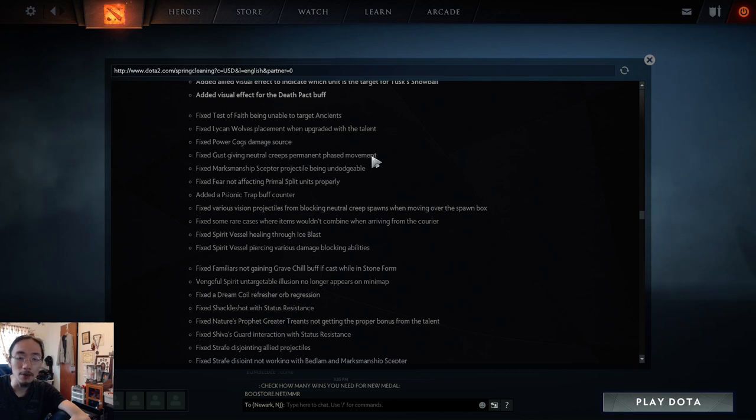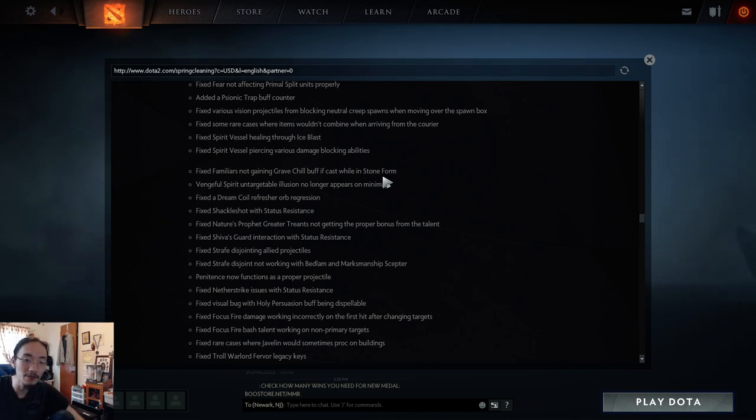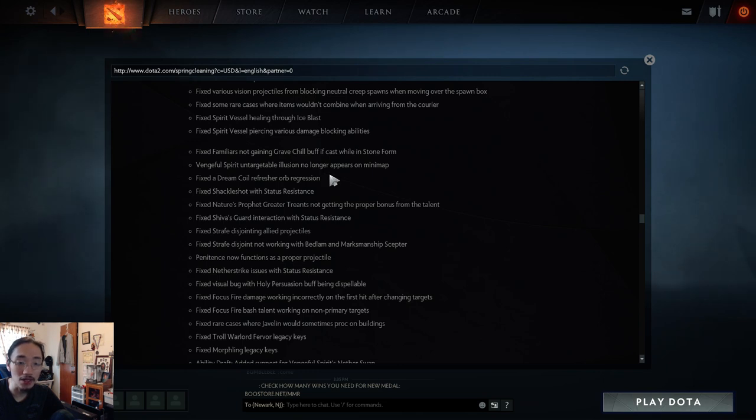Fixed rare cases where items wouldn't combine when arriving from the courier. Fixed Spirit Vessel being able to heal through Ice Blast and piercing damage-blocking abilities. Fixed Visage's Familiars not gaining the Grave Chill buff if cast in stone form. Fixed Keeper of the Light illusion used to show as a hero on the minimap. Fixed Nature's Prophet Greater Treant not getting the proper bonus from the talent.